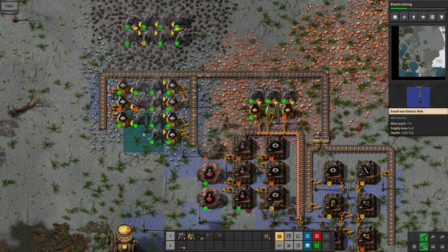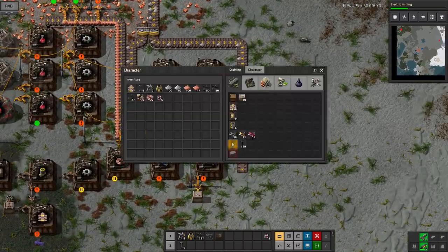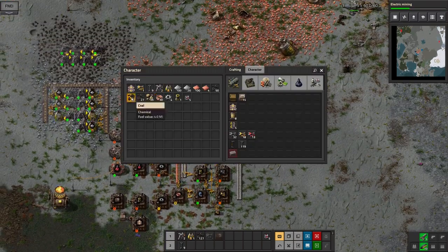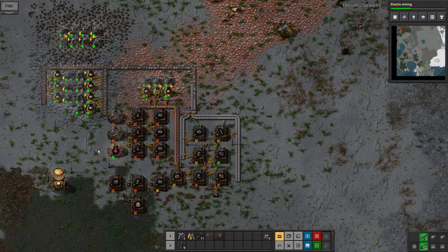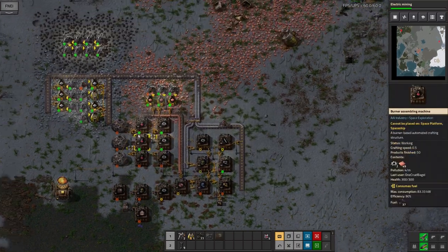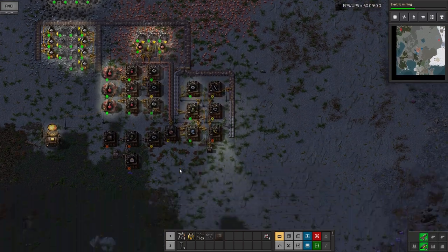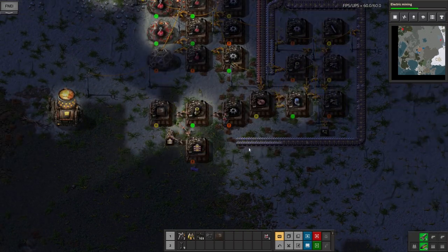It looks like it's all up and running now, we just need to keep everything full of coal — that's the next challenge. Iron's coming through and hopefully that should start all these machines running. The wire production is being passed over into the electric motor machine quickly enough. I could do with a lot more iron, but that's always the case. Unfortunately that ore patch up there isn't very big — I might have to go off and find another iron area.